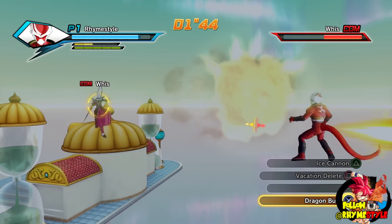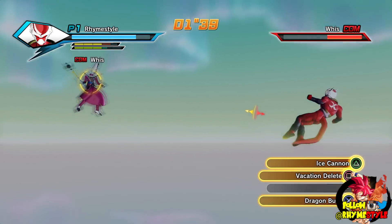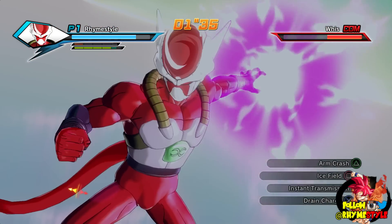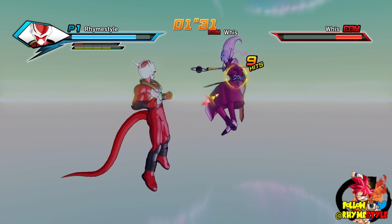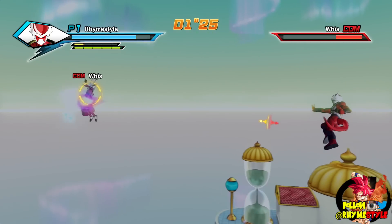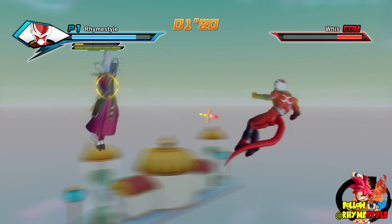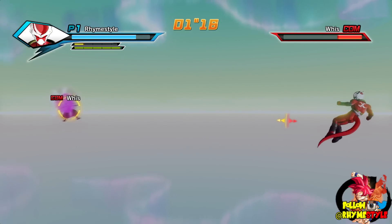Now same with Vacation Delete, except I'd probably recommend you use Vacation Delete more because it's more powerful. Ice Cannon is not particularly powerful — it's cool because it freezes your opponent for a long time. Vacation Delete is basically a ki blast that does a lot of damage and stuns the opponent for a long time. Both of these moves are very easy to dodge, but if you can pull them off perfectly in a 2v2 or 3v3 setting where your teammate is fighting somebody and you help them, you're going to have a lot of fun.